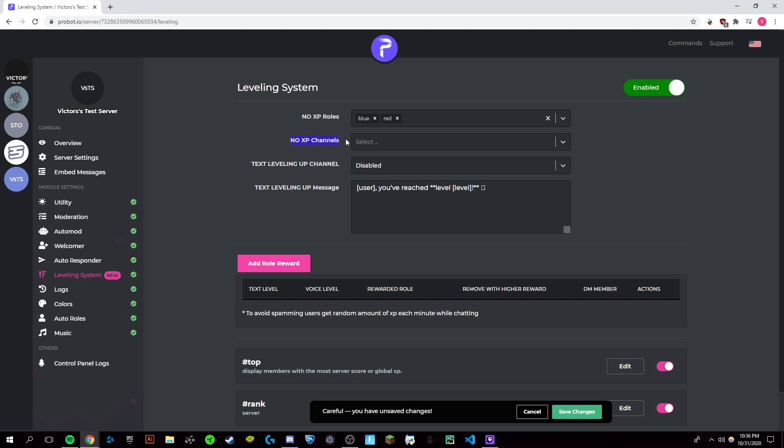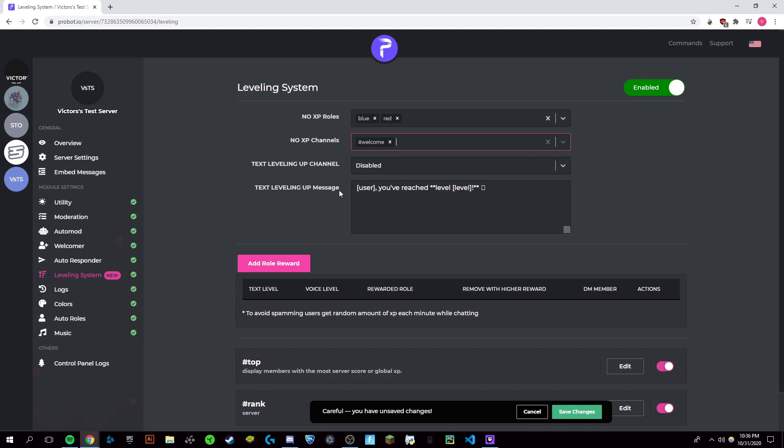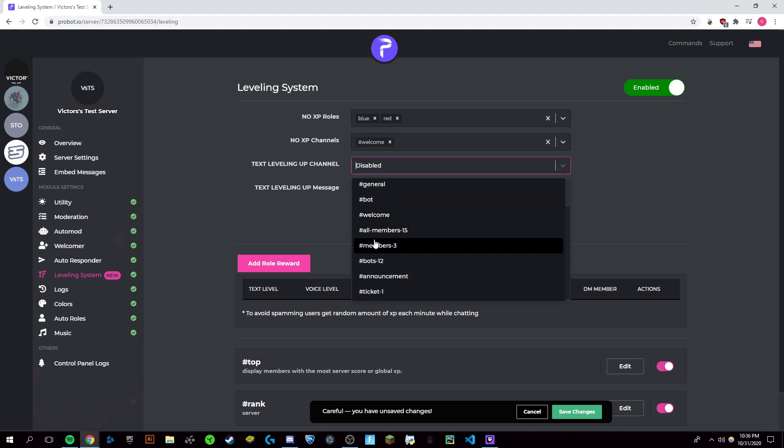For the no XP channels, you can just set any channel you want — like, let's say, just the welcome channel. So if you want a text leveling-up channel, this will give members a message that they've leveled up, and you can create a channel for that — let's say I want to do that in my members channel.